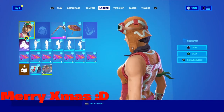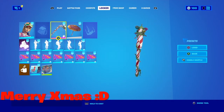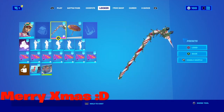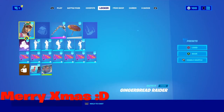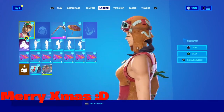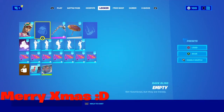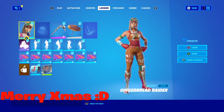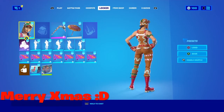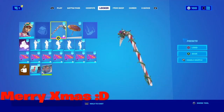Starting off, we have the Gingerbread Raider with the Candy Axe — which, by the way, is my favorite pickaxe of all time, so I'm very excited to do this video. I have a lot of great skins with this. The glider and the wrap don't matter. You can do a back bling on this, but I just think no back bling looks very nice with this skin. That was the first combo.